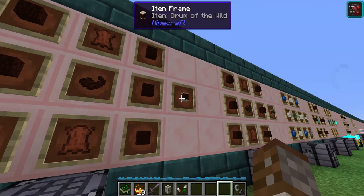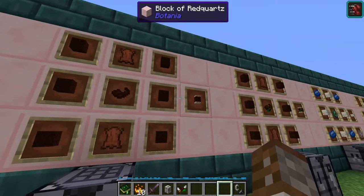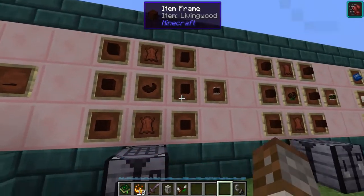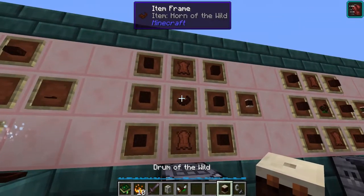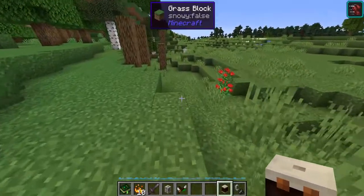Moving on, something a lot less impressive is the Drum of the Wild. We've already covered the Horn of the Wild in a previous episode, so I highly recommend you go check that out — this is the block percussion counterpart. It's made using six pieces of living wood, two pieces of leather and the Horn of the Wild, and it works the exact same way except it's a block and it's going to require a mana burst.